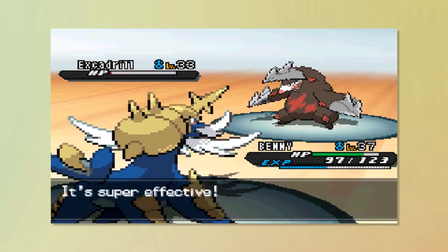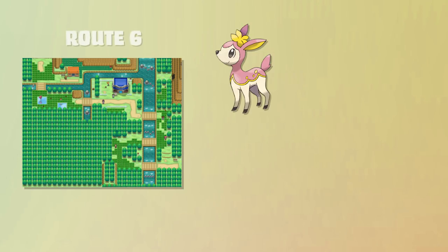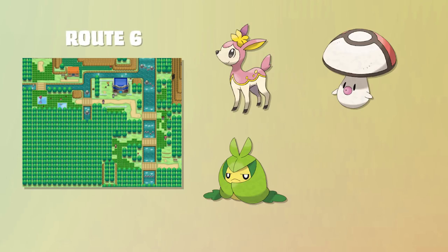Also, over half of the Pokemon in the previous route are either Grass or Water types. Pokemon like Deerling, Foongus, Swadloon, and Marill can easily overpower Clay's entire gym.